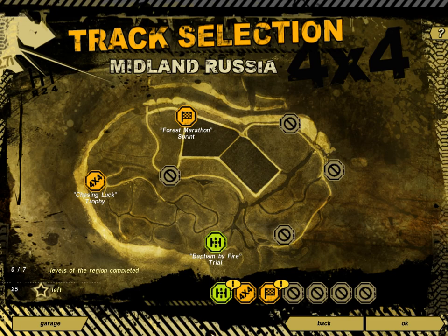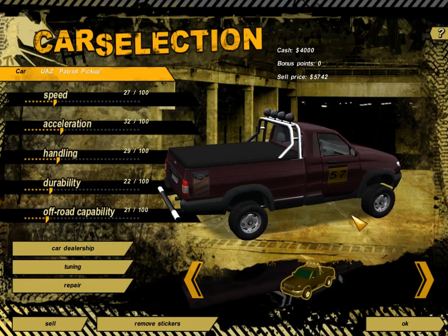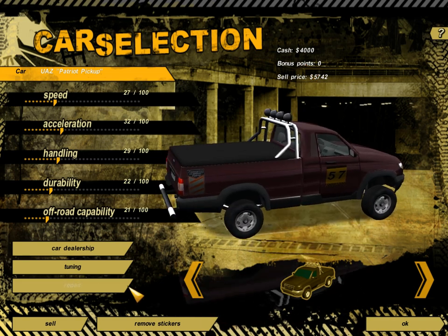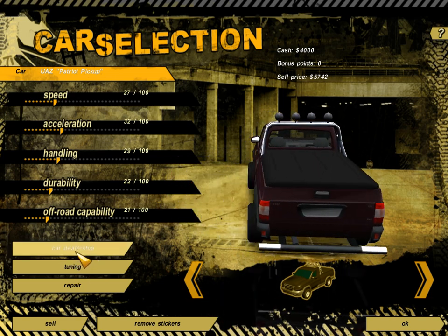Baptism by Fire. Okay, the green one is the one you've selected. So what does that mean? This is something about gears, whatever that means. A trial. This is like 4x4 it says, race. I have no idea. Let's go to the garage. This is my vehicle. It's okay, isn't it? Not bad. You can repair it. You can tune it. You can look at the cars in the dealership.